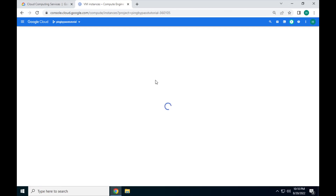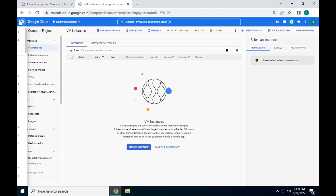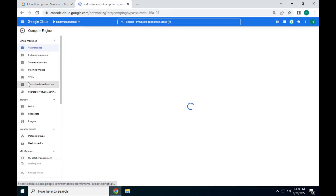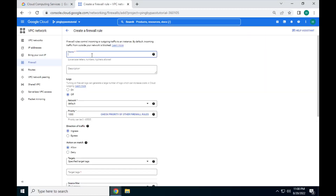It will redirect you to the Compute Engine home page when it's finished. Before we create a VM, let's open up the port we will use with our Ping Bypass server. Go up to the sidebar and click VPC Network. Your VPC Network won't be in the same place as mine — I just moved it so it's easier to see. Once VPC Network loads, click Firewall, then click Create Firewall Rule. This will allow us to open and close ports for our servers. Give it a name, something descriptive like Ping Bypass Dash Port.